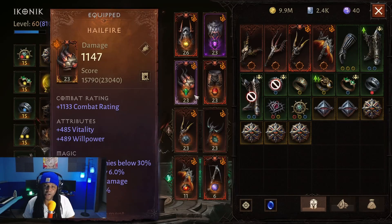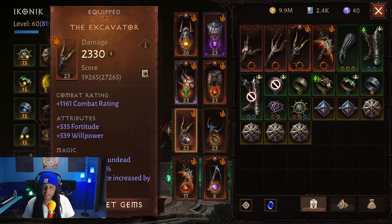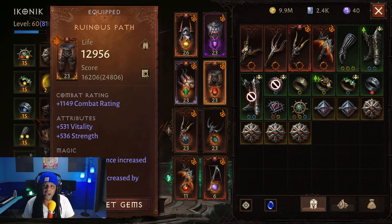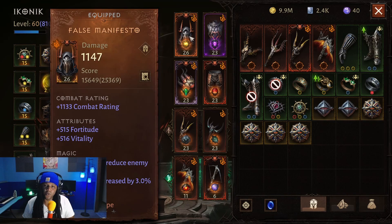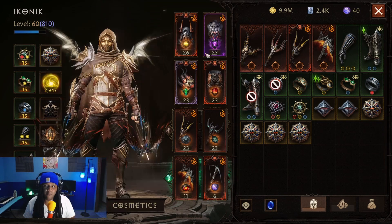The main gems for the setup are going to be Pain Clasp, Mother's Lament, Gloom Cask, Seeping Bile, and then optionally you can replace these slots with something different — but I have Bottled Hope and Blood Soaked Jade. I do think those are going to be two of your best options, especially if you're trying to balance resonance. If you're not too worried about resonance you could go with some more damage amping gems.